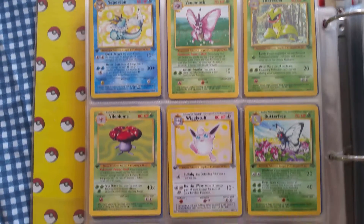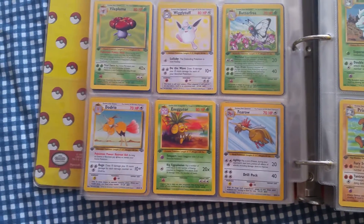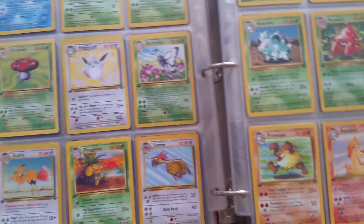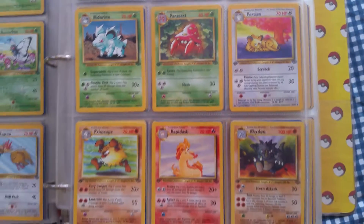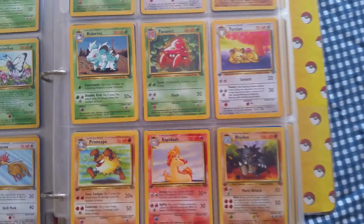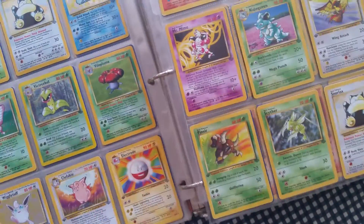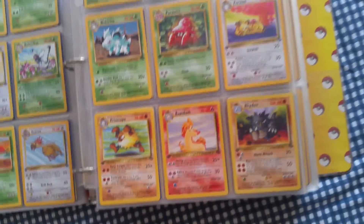You have the hollow versions of the rares and then you have the non-hollows — kind of pointless in my view, but that's the way they decided to do it. Starting from Butterfree, we have the uncommon cards. Some of these cards... like, why wouldn't they make Rhydon a hollow instead of having a non-hollow rare? That just doesn't make sense to me. Rhydon was an awesome Pokémon. Rapidash is another cool Pokémon that maybe should have been hollow too.